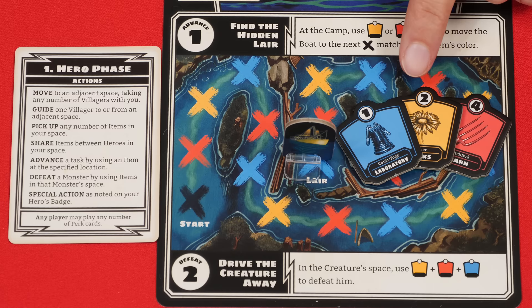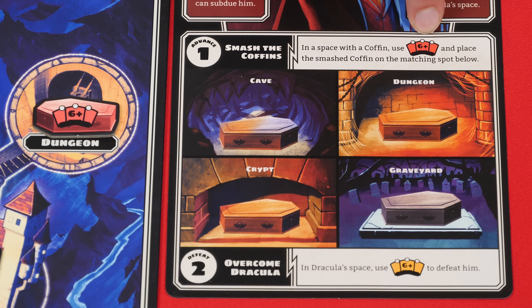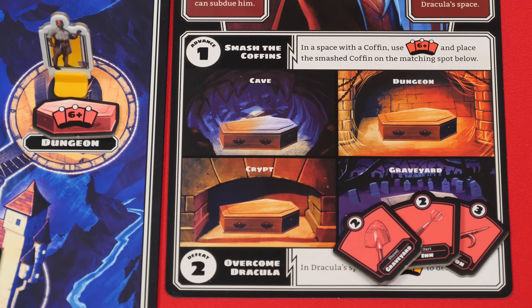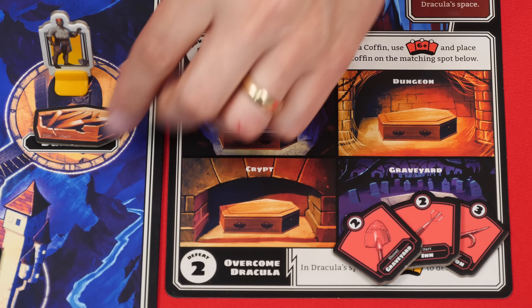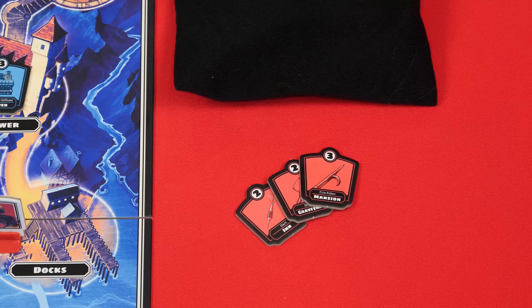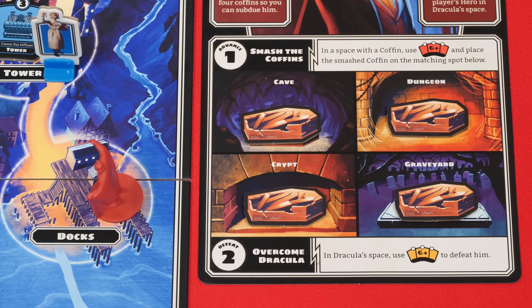Every item has a value at the top, but for the Creature only the color matters. To advance on Dracula's task, you can use any number of items at once that match a specified color, but their total numbered value must meet or exceed the value shown. Specifically, you go to a space with a coffin token — for example the dungeon — and use any number of red items whose total value is six or higher. You then smash the coffin, flipping it over and moving it to its spot on the mat. Unless instructed otherwise, used items go into a discard pile beside the board.